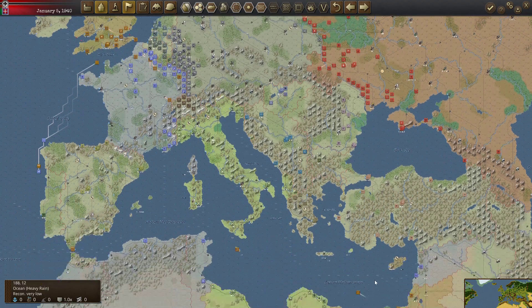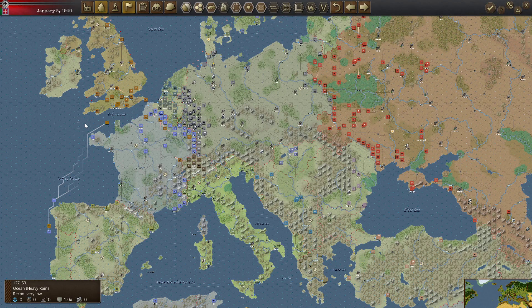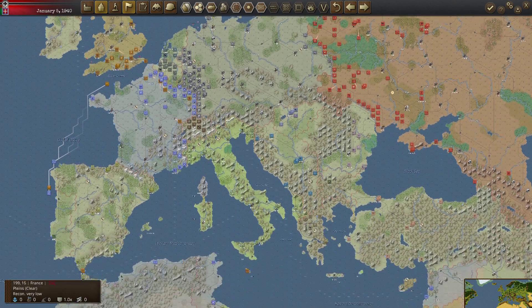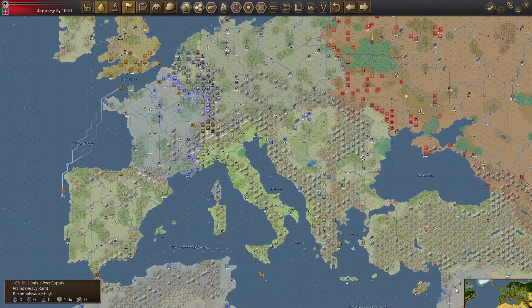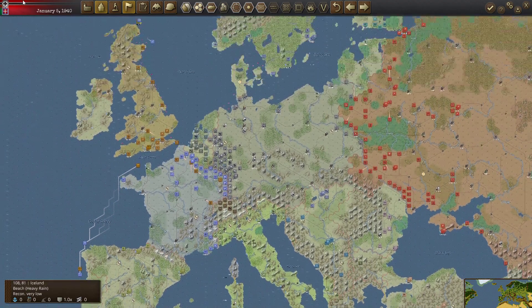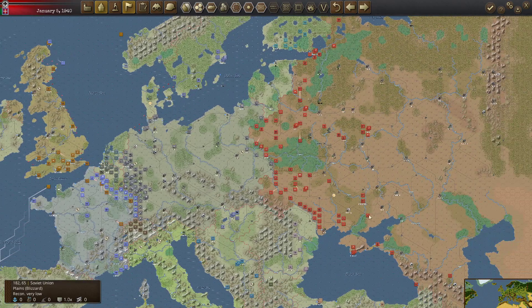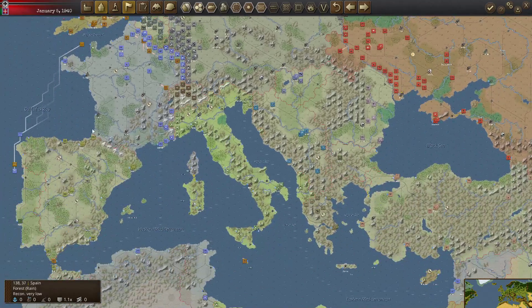No Afrika Korps, Rommel doesn't get to bash up the British down there — but I could see Atlantic Wall tanks being built without wasting resources fighting in the Mediterranean. All those tanks and aircraft operating in North Africa could instead go to the Soviet Union — a massively different war. That's how I look at Spain too: it's better as a neutral. If Spain comes into the war, it's just more coastline for the Allies to land on and more territory for the Axis to garrison.